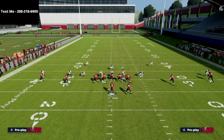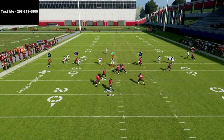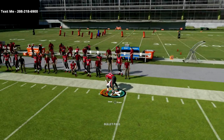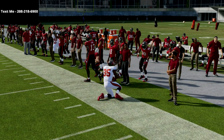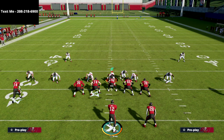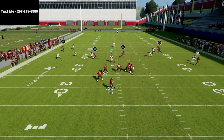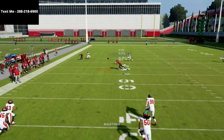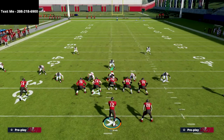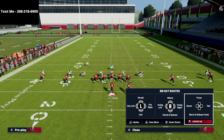Another thing I wanted to show about this play is that later in the play, if you have time in the pocket — say they're playing max coverage — watch this post route. It's very unique: it will run all the way across the formation all the way to the sideline, and you can basically get this sideline catch. The wheel route is supposed to keep running up the seams, but watch how he runs the defender off right there, giving you that read. If you were to run this on the opposite side of the field it would be even better.